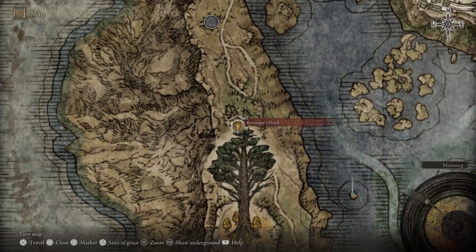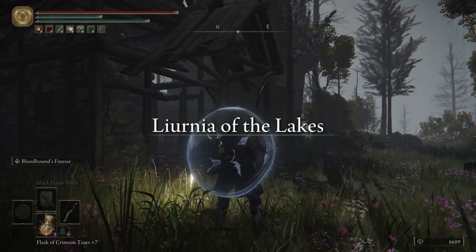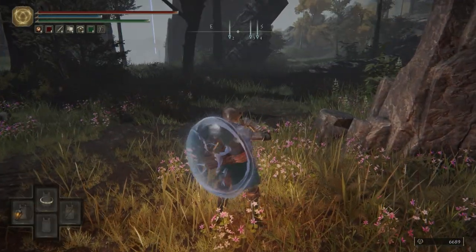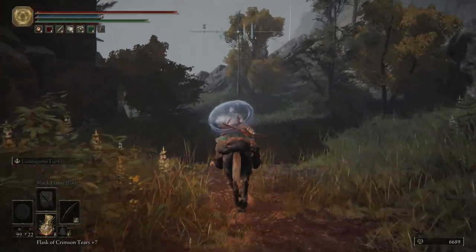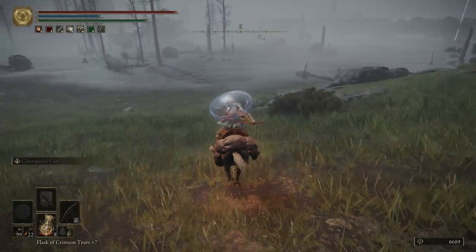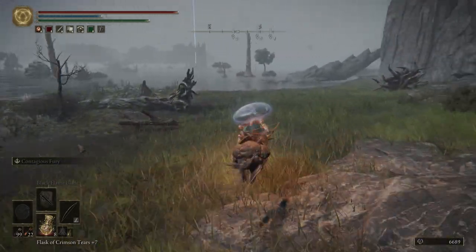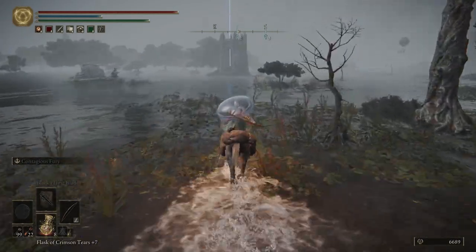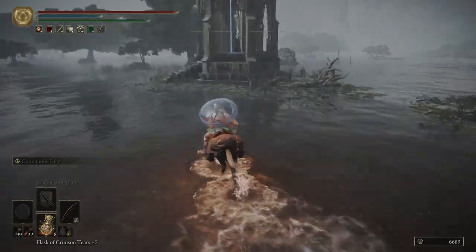Let's put our Lantern on real fast, call Torrent, and then we are going to pull out our bow - we're going to need it here in just a moment. We are going to head down to the water's edge over there at the gazebo - at least that's what I'm calling it.